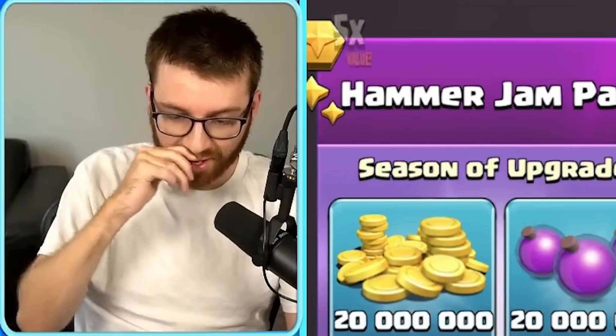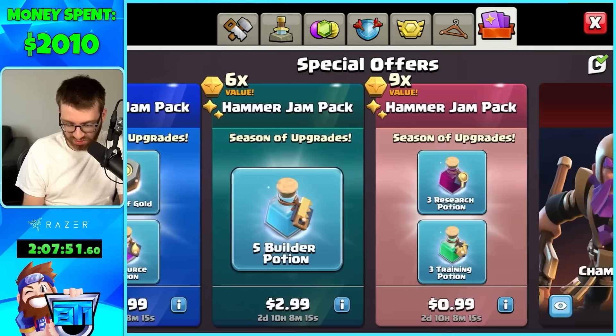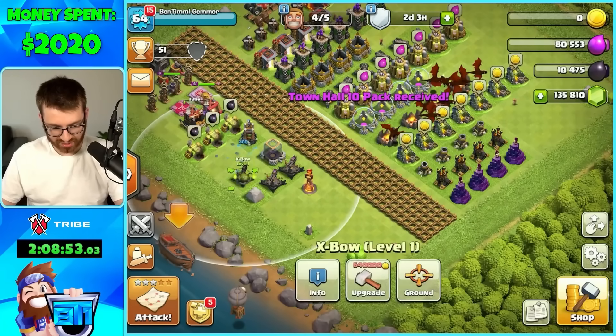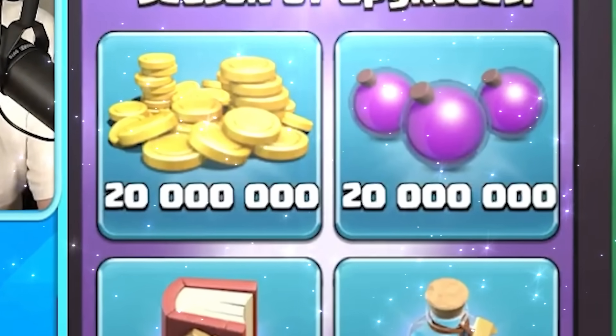Town Hall 10! Now that we're Town Hall 10, look at all these offers. We're getting the Town Hall 10 pack — look at this, a level two Inferno Tower. Say less — immediately get an Inferno Tower and another X-Bow. Dude, we're getting this Hammer Jam — that is 20 million of each.